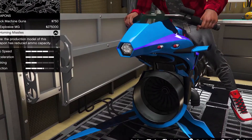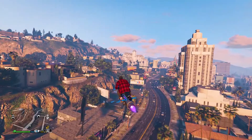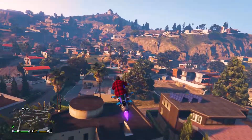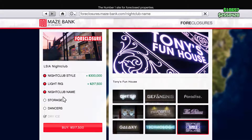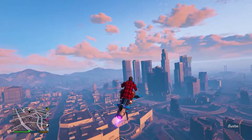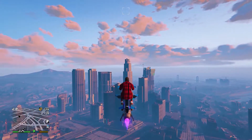Coming up next, we have the Oppressor Mark II. Now your experience with this vehicle is either really good or really bad. It's a hoverbike that allows you to go up to fast speeds, and if you upgrade it, you can get missiles installed. Now the only downside to this vehicle is that you must have a Terrorbyte to customize it, and you can only store the Terrorbyte in a nightclub, so you have to have that as well. Aside from that, it's a good vehicle — it's fast, has weapons on it, and can be in the air within seconds.